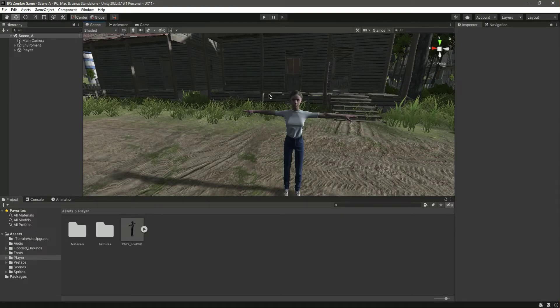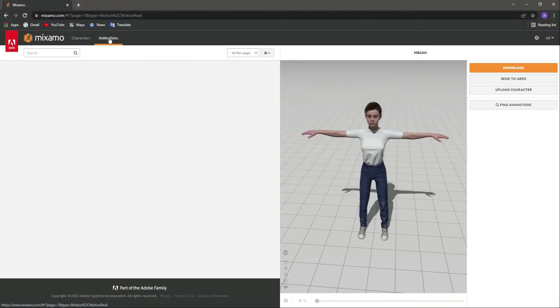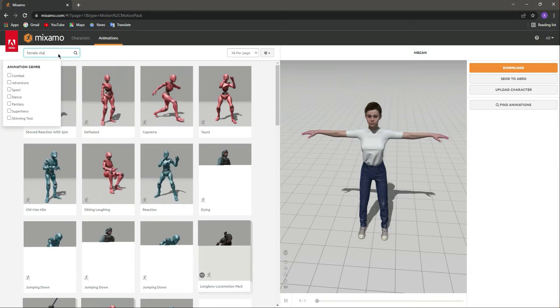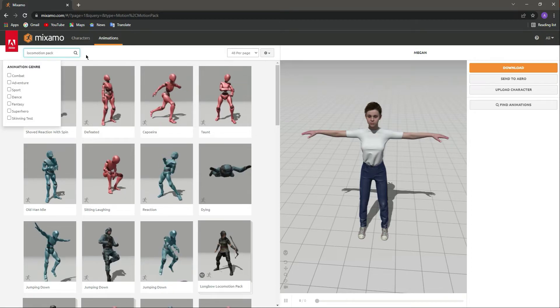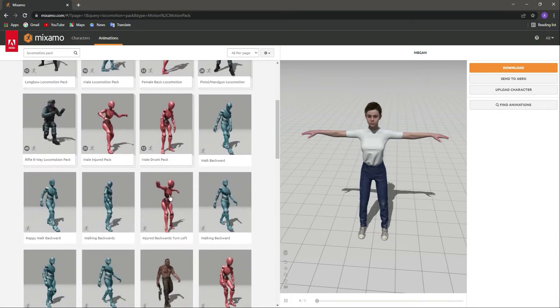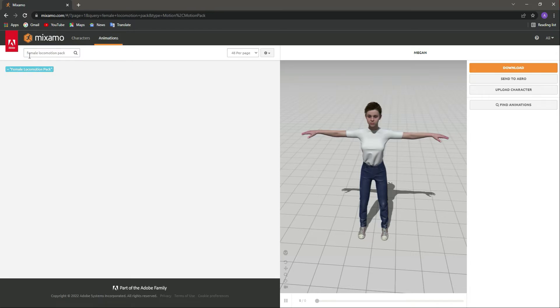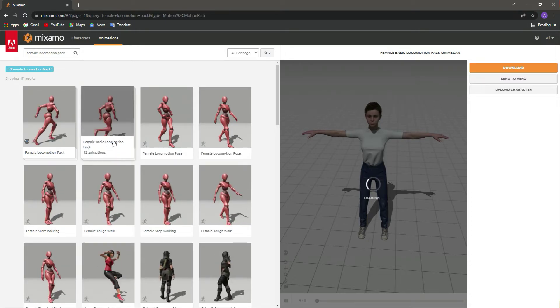Hello and welcome back. In this video we will download all of the animations required for this female character. We can go back to the Mixamo website and click on animations. Let's search for the female locomotion pack — press enter, and here we go. Let's select this one which is the female locomotion pack.